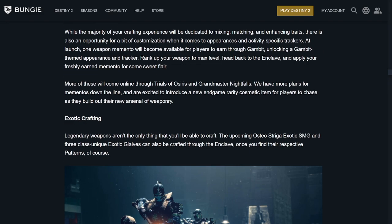Mementos — this stuff is layered, it's so cool. While the majority of your crafting experience will be dedicated to mixing, matching, and enhancing traits, there's an opportunity for customization around appearances and activity-specific trackers. One weapon memento will become available through Gambit, unlocking a Gambit-themed appearance and tracker. Rank up your weapon to max level, head back to the Enclave, and apply your freshly earned memento for some sweet flair. More are going to come through Trials and Grandmaster Nightfalls, with more plans for mementos down the line.